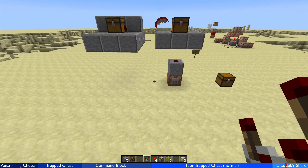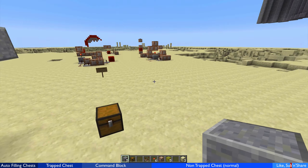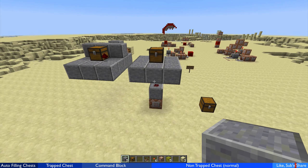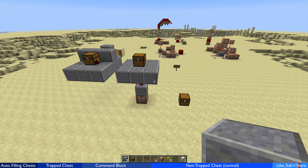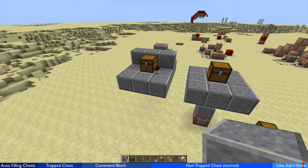The trapped chest method replaces the chest every single time it is closed. Those are really the two main methods. The danger of the normal chest method is that if you leave something in there it won't reset — though that could be useful in some cases. You can even have something running that randomly sets the source chest to something new, so every time the player opens it they get something different. Thanks very much for watching — a like, comment, and subscribe is much appreciated!